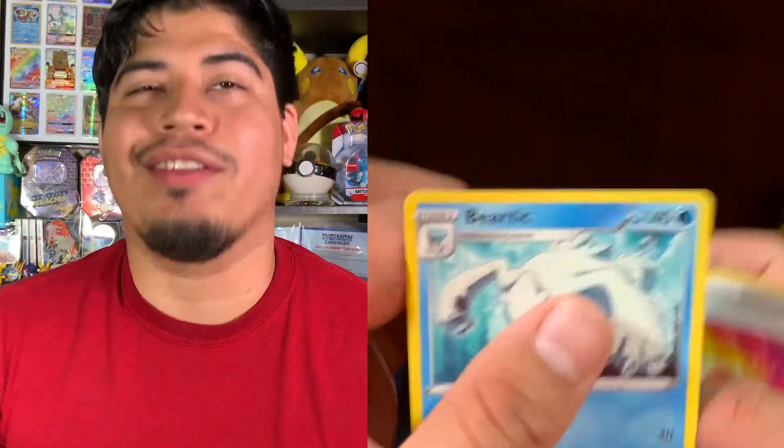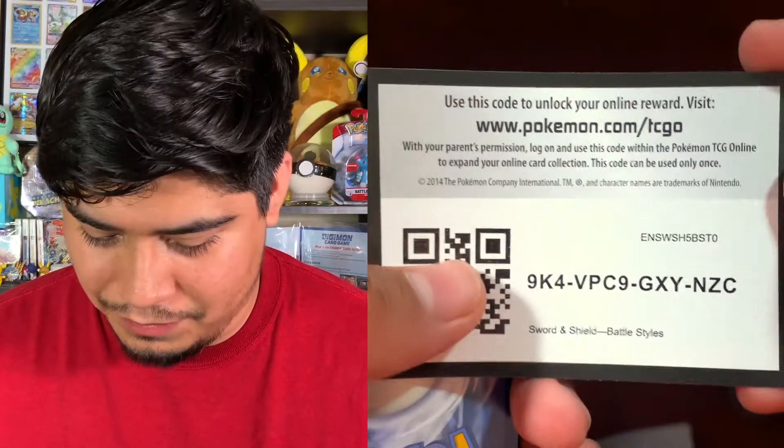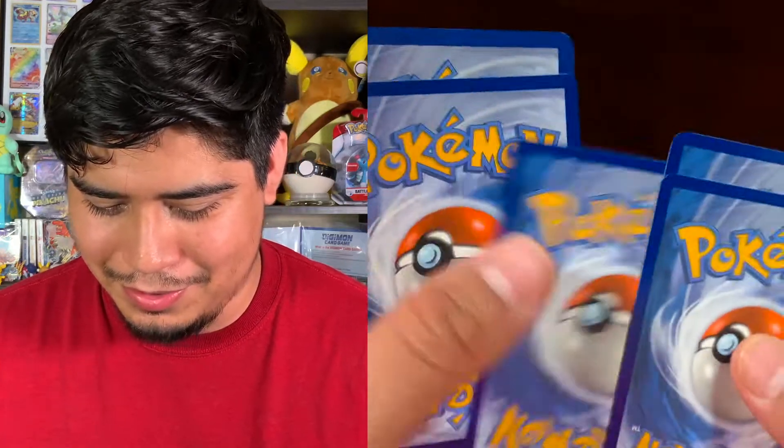And there is a Beartic non-holographic. I think Cubchoo is the cutest thing in the world, but I do not like Beartic — I don't know what it is, maybe it's the disproportionate head. His hidden ability is Slush Rush — it speeds him up in the snow... or wait, is that his normal ability? Actually I think it's in the rain.